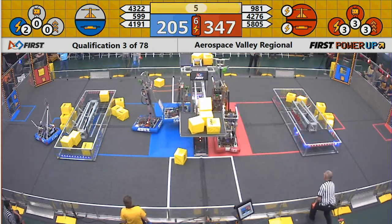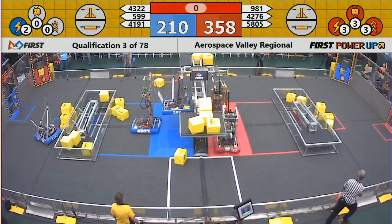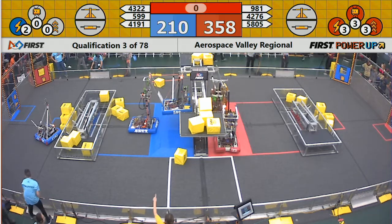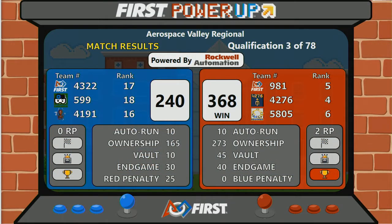The Red Alliance has activated all three of their power-ups here. Three, two, one. And another high score — 358 points. Again, not official. And here we go. Red Alliance beats the boss. 368 to 240. There were 25 penalties against the Red Alliance — those accrued to blue, and they'll make it up.